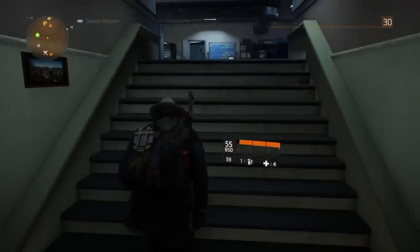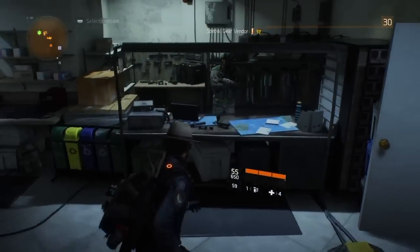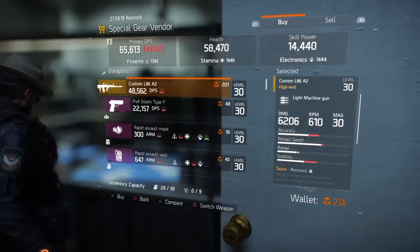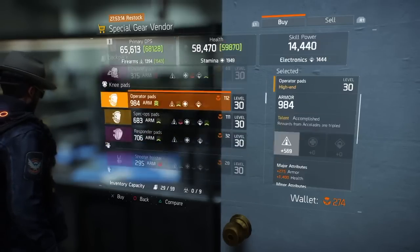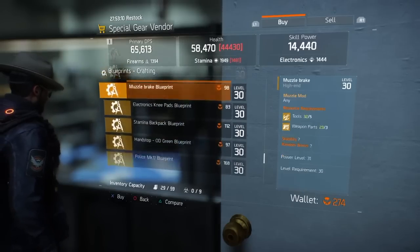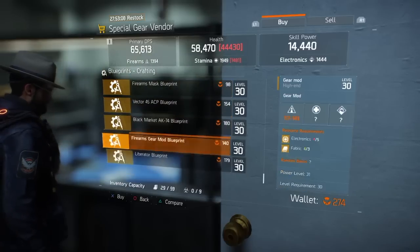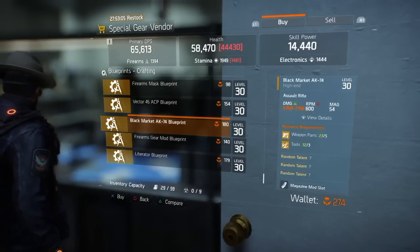So what you want to do is go to the special gear vendor. He's on the second floor in the tech wing right next to the recalibration station. The special gear vendor sells regular weapons and some armor pieces you could just buy. But scroll all the way down and he's selling blueprints, and all of this costs Phoenix credits.